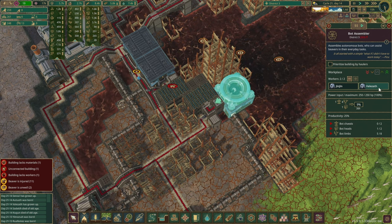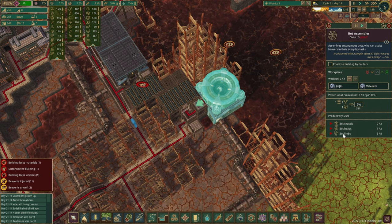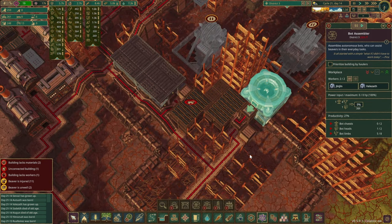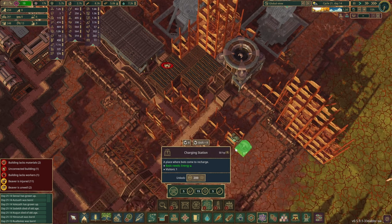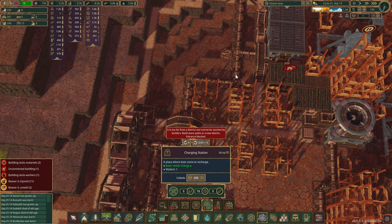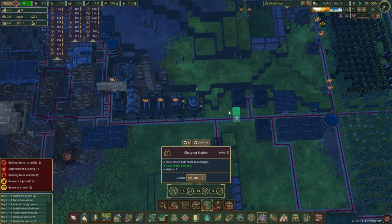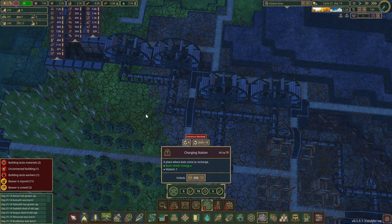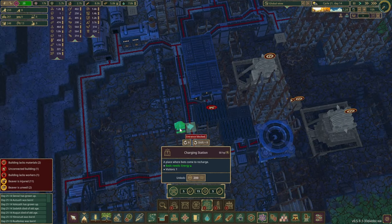Our bot assembler seems to be operational now — we've got two workers in here. However we don't have quite all the parts just yet. Another thing we should probably do is those charging stations over here in anticipation of our first bots very soon. The annoying part is that they're going to have to be connected, and we'll want to scatter them around the area a bit. Fortunately we don't have any bots coming anytime soon so let's just leave it for a little while.